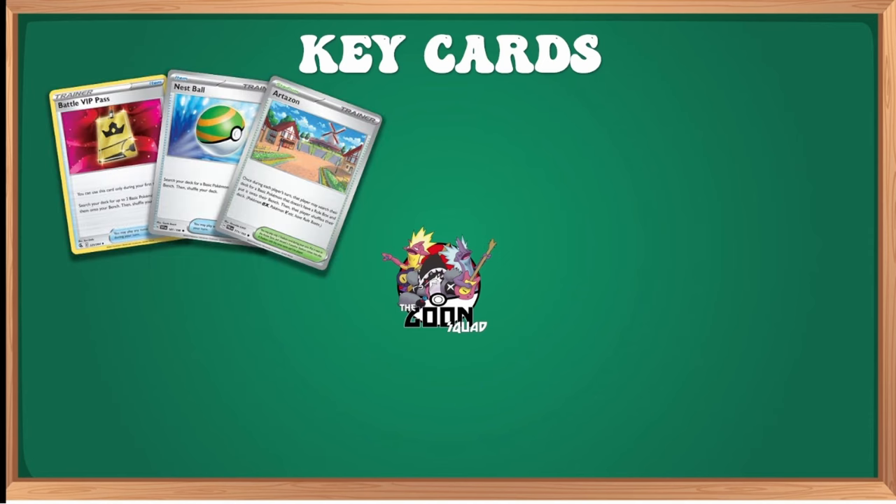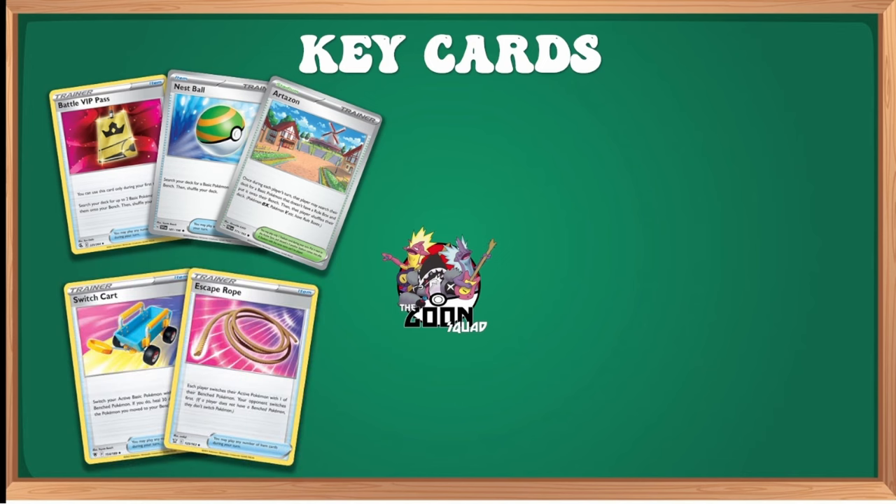Key cards you should keep in mind — pretty much auto-includes. High counts of Battle VIP Pass for explosive turn ones. Nest Balls to search for basics throughout the game, since this deck is all basic. Artisan lets us search for Pokémon without a rule box. We also need heavy counts of switching cards. Switch Cart is very useful in mirror matches because it switches and heals. Gapero serves as both Boss's Orders and a switch card — a two-in-one with a lot of value.